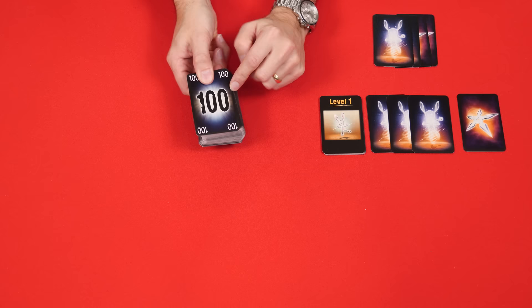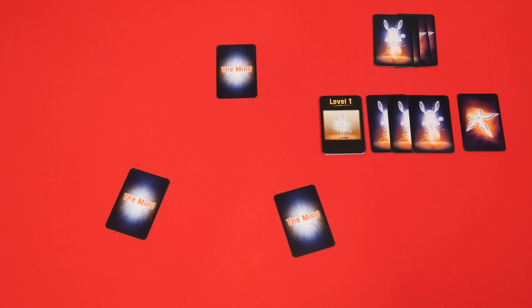Now find the rest of the cards which have this back and are numbered one through one hundred and give them a thorough shuffle, dealing as many cards to each player as the current level — so one each. During the game you can always look at your own cards but never show them to another player. And that's the setup.